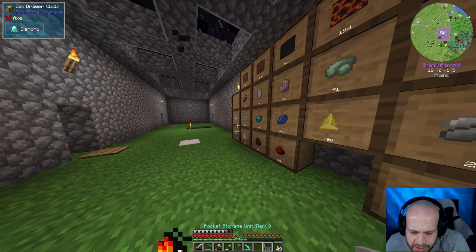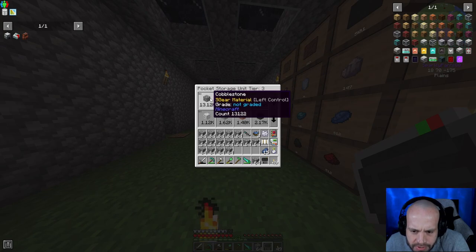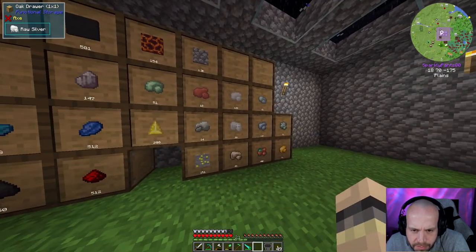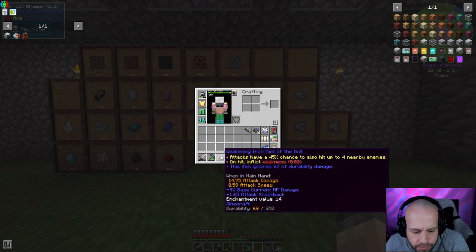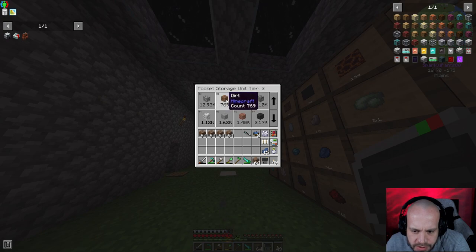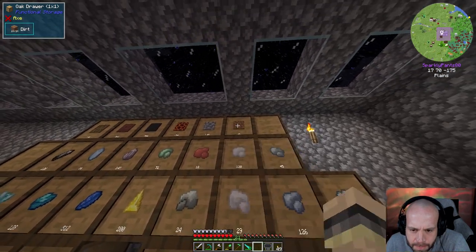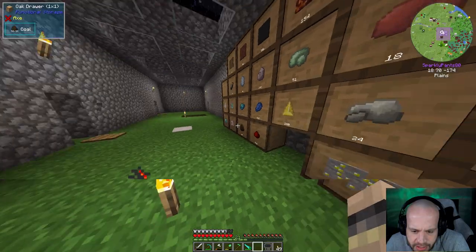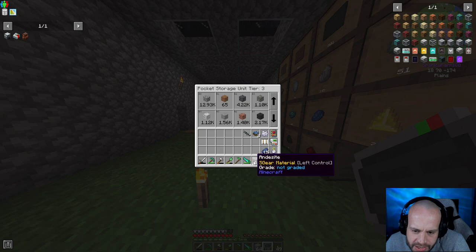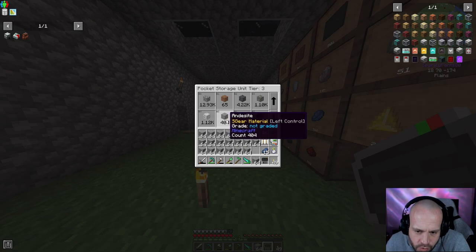Wood goes in there, jasper, kiwi, magma — all getting drawers. Skystone I don't really need for anything right now so that can go. I want to take some basic blocks too: a bunch of cobblestone, dirt, and andesite — andesite is used a lot in Create, which I'm sure we'll get into in the near future.